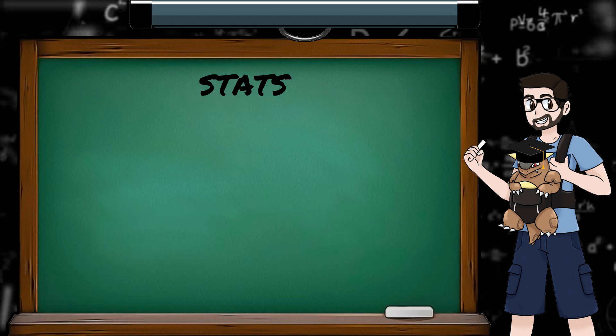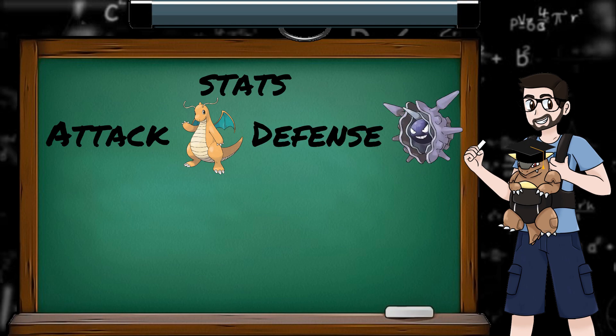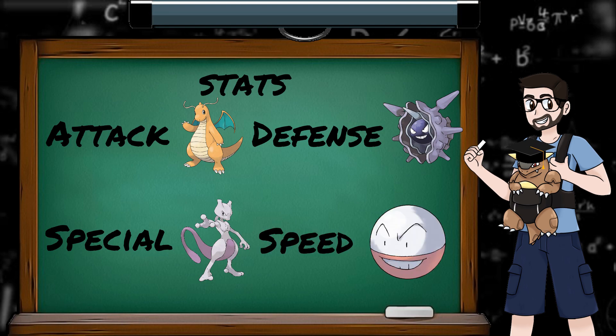Stats — what are they good for? Quite a lot, actually. Attack helps you inflict more damage with your physical moves, defense helps you resist more damage from physical moves, and special acts as both offensive and defensive for special moves. Check out episode 1 of PokeMaths for a more in-depth look at how these stats factor into the damage equation and the physical-special split. Speed decides who goes first in a battle, which can sometimes be the difference between a win and a loss. Accuracy and evasion are hidden stats, covered in episode 3, but basically they can be the difference between winning a battle or throwing your Game Boy in the bin.